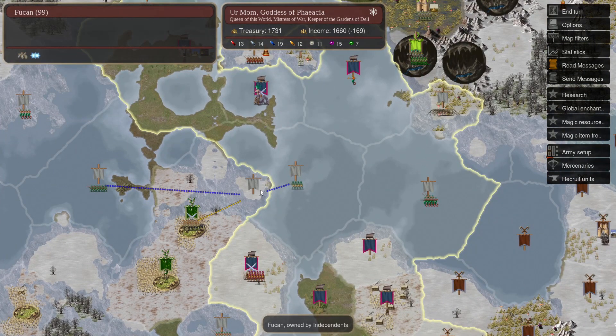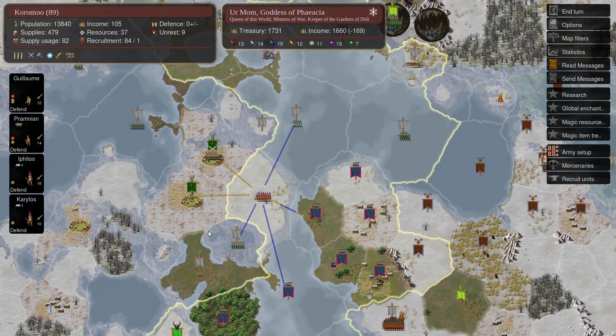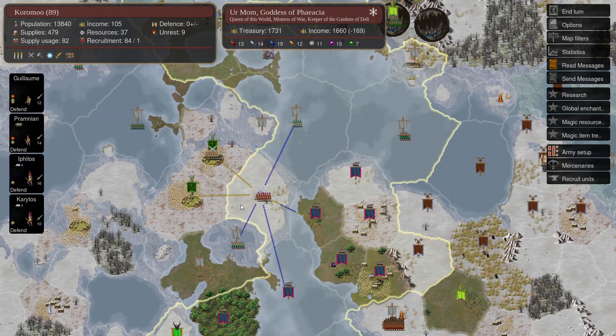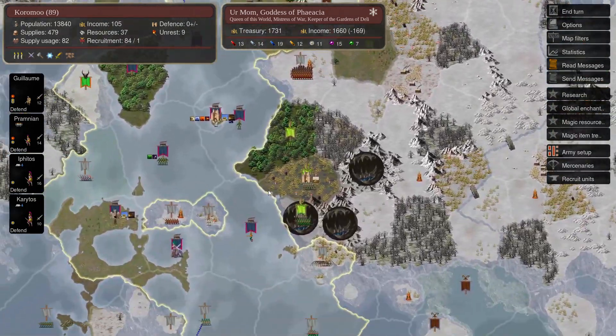At this point Asphodel messages me on Discord asking for a non-aggression pact for three turns — meaning neither of us can attack each other, and if either of us breaks the NAP we have to give three turns of warning as a time buffer. We take this province and move on.